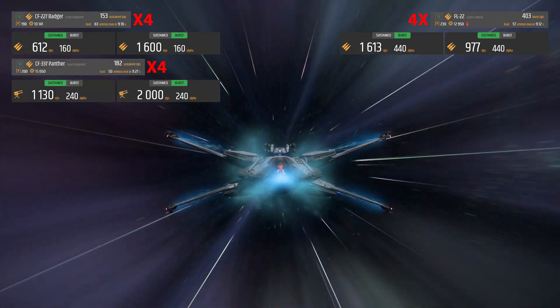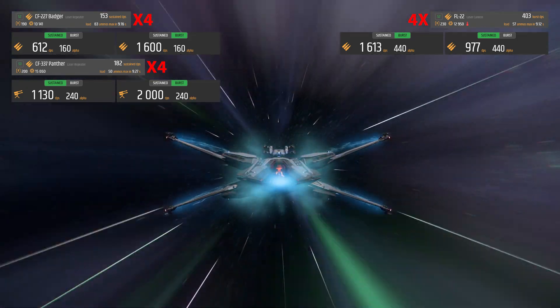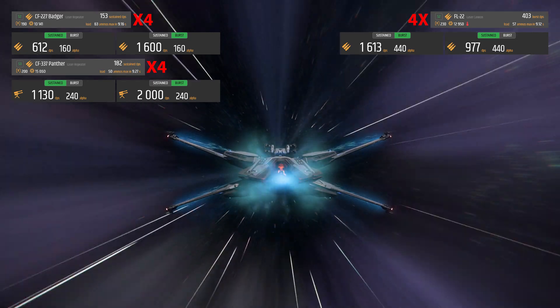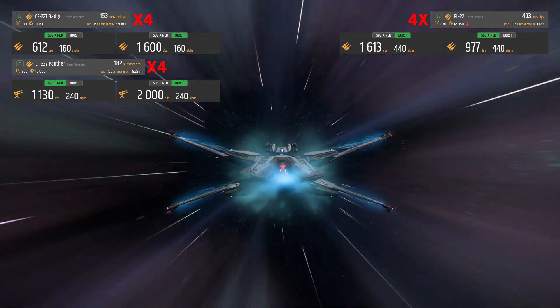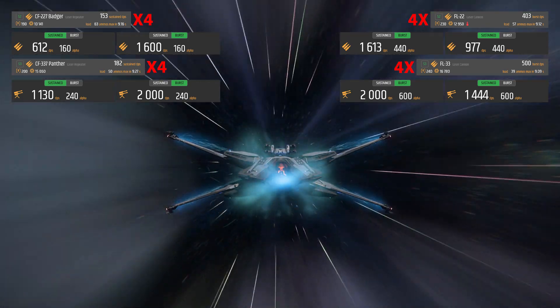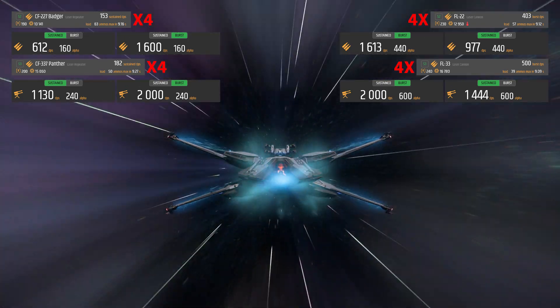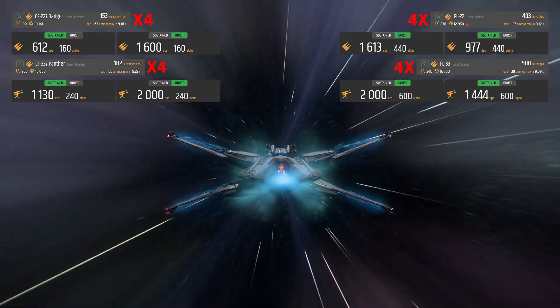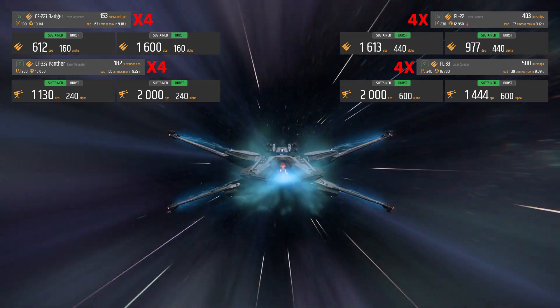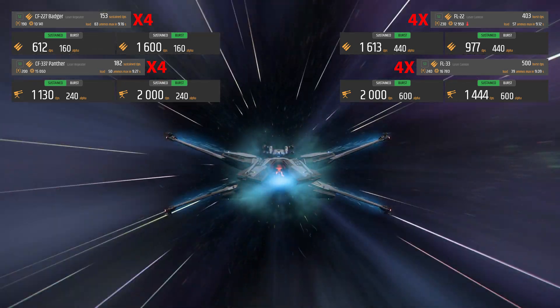The stock turrets come with four size 3 CF-337 Panther laser repeaters, which carry a DPS of 1,130 sustained, 2,000 burst, and 240 alpha damage. I would take those off and drop in four FL-33 laser cannons, which will increase your sustained DPS to 1,444. Your burst DPS will remain unchanged at 2,000, but your alpha damage will jump to a whopping 600.